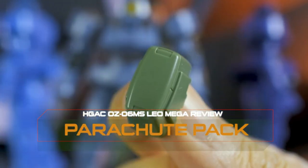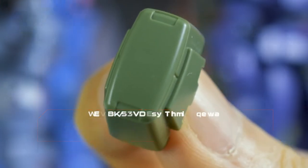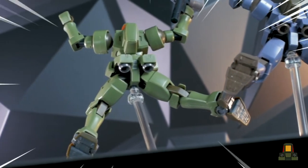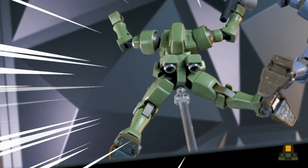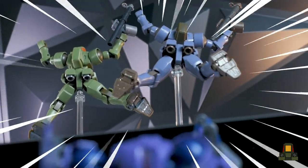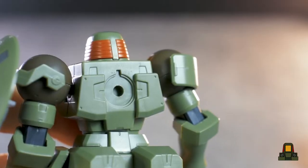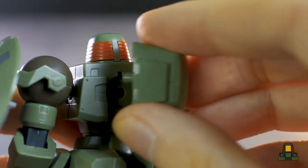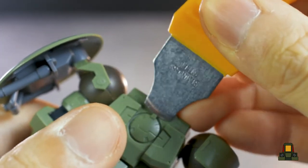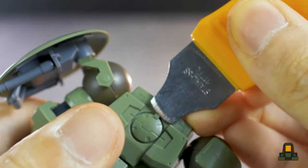Next up we have the parachute pack, which is this piece of plastic over here, and is mounted on the back. This is exclusive to the full weapon set. To plug it in, you'll need to remove the cover on the back and plug it in there. I recommend using a part separator, since it is hard to get that off by just using your fingernails. Definitely pick one up as it's useful for a lot of stuff, not just Gunpla.